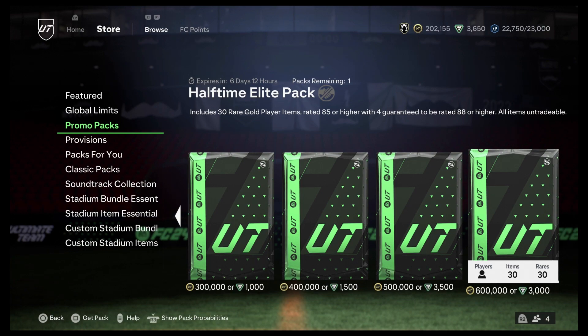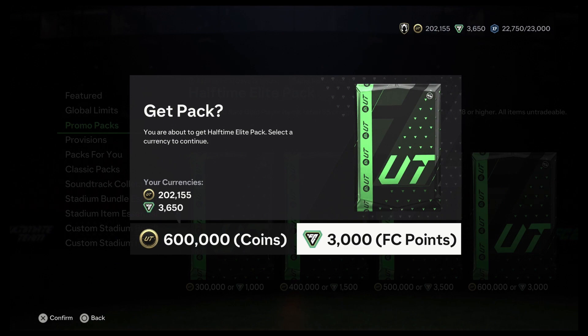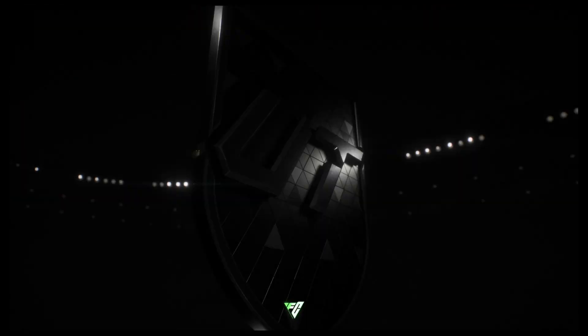Alright people, we're going to be doing the Halftime Elite Pack. It includes 30 rare gold player items rated 85 or higher, with four guaranteed to be rated 88 or higher. I'm not sure if this means all 30 players are 85 minimum, but we'll see. I'm going to use my FIFA points for this one. Let's see who we get.